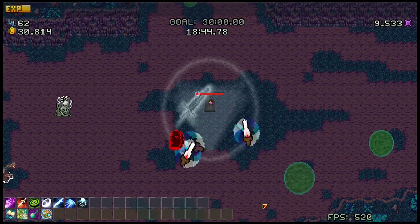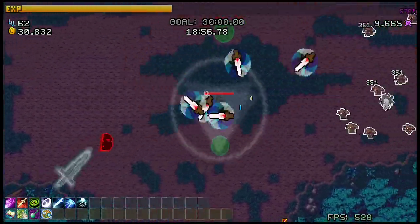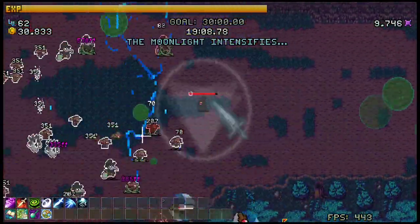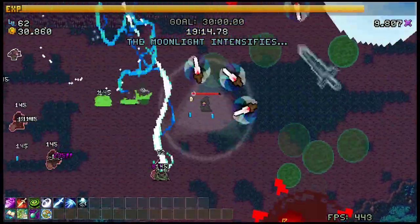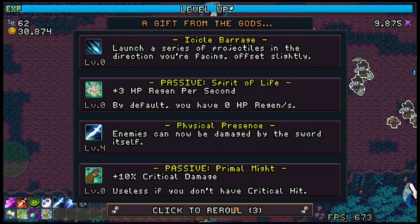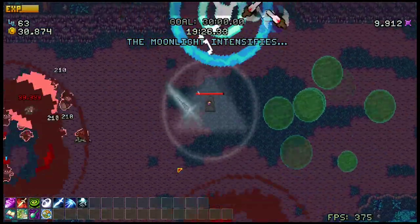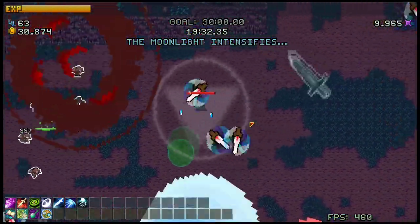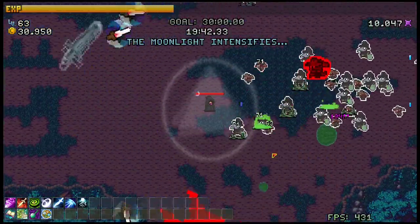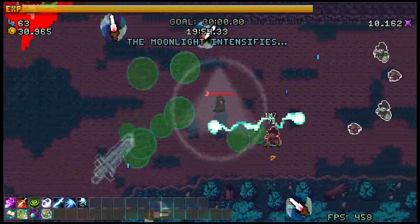Let's check out the second relic: 10% chance to instantly kill when first Entangled. That is pretty good, and a 10% chance is up there — the passive that gives instant kill chance is only a 1% increase, so 10% is very, very high. The game, however, is not wanting to give me Entangle. I think I'm going to have to take re-rolls on my next couple of chests to kind of guarantee that I get what I need.